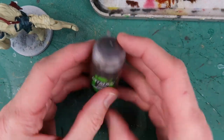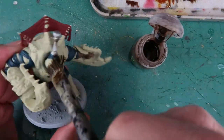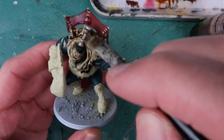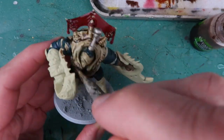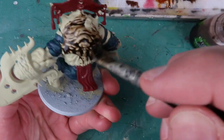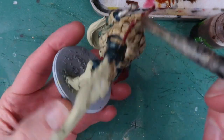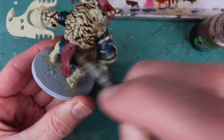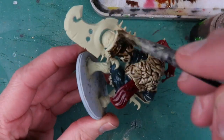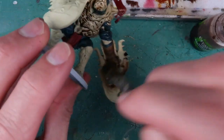Now it's time for that all-over wash of Agrax Earthshade, and it'll make all these base colours blend together nicely. I'm using a pretty large brush so I can get lots of that wash over this large figure, just painting the whole lot — and again, being careful not to have the wash pool too much in the recesses, just spreading it out over the figure.